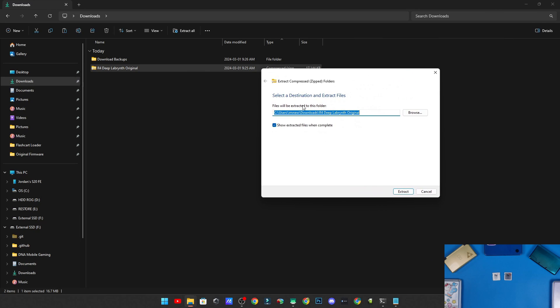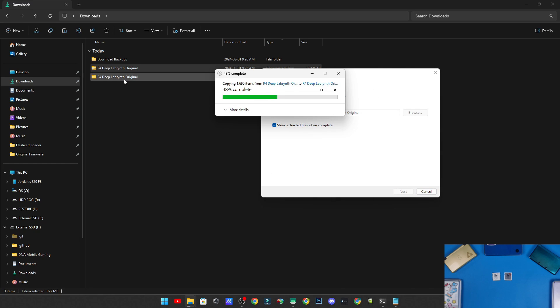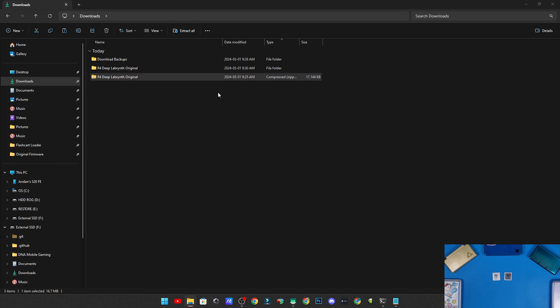There will be a bunch of files inside that archive — just let it extract and don't mess with anything. In the meantime, plug in your micro SD card. For any cards above 32 gigabytes, you need to format it with a tool I'm going to show you today. The tool is called AOMEI Partition Assistant Unlimited Edition.